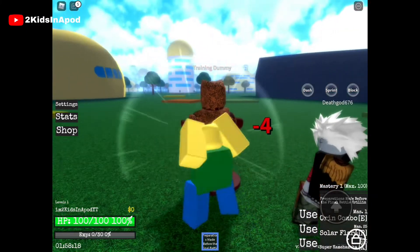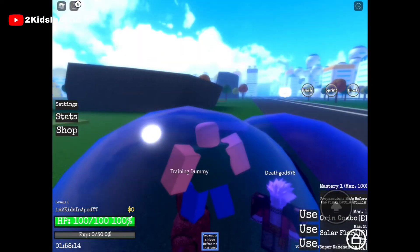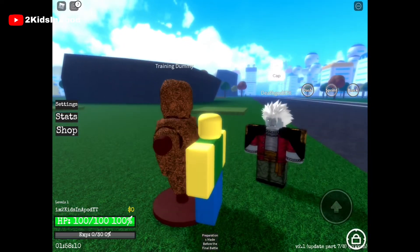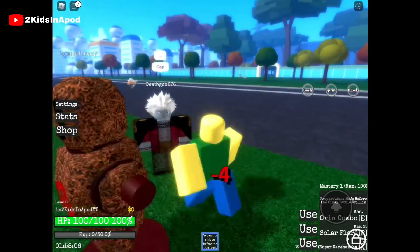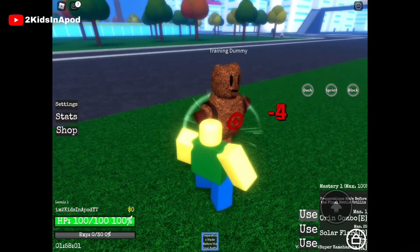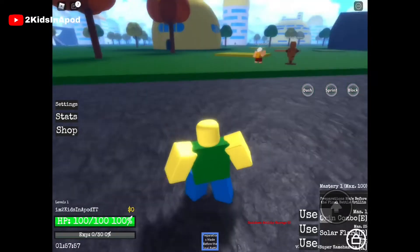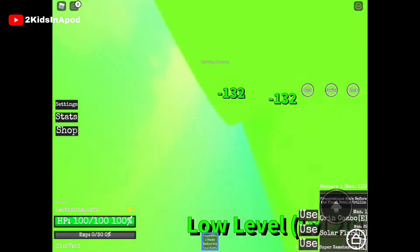You can go get your own death god — death god, what the heck! The training dummy is a cap; it doesn't give me much. Let's use mastery — okay, what was that? I really don't know what this is. Okay, solar flare.